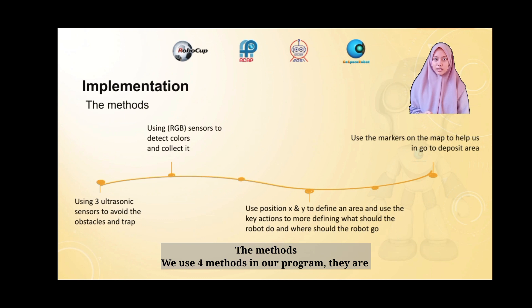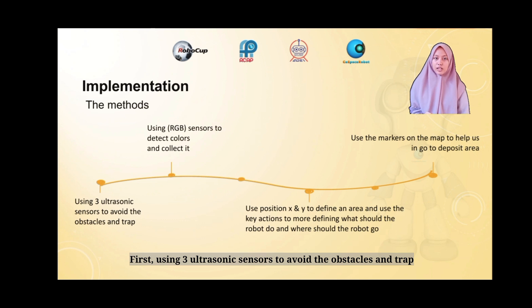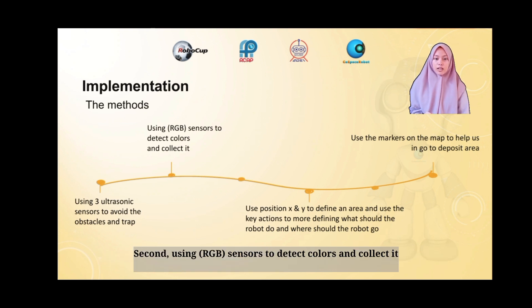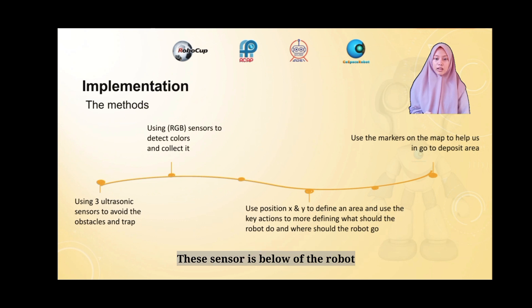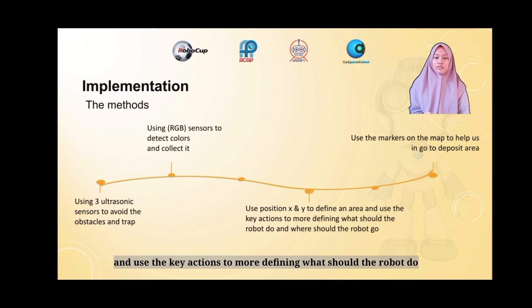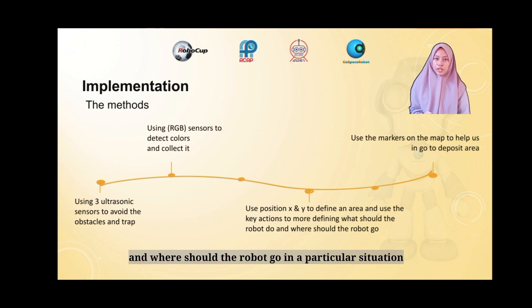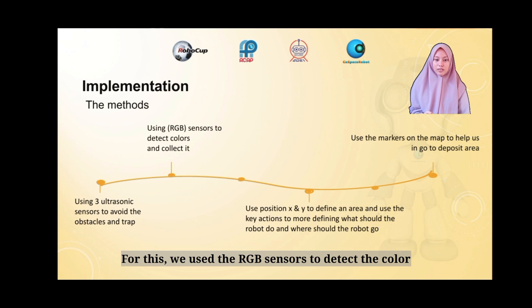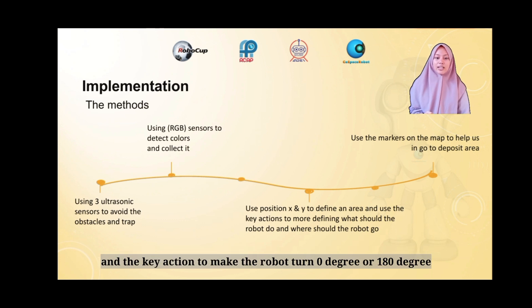Implementation — we use 4 methods in our program. 1. Using 3 ultrasonic sensors to avoid obstacles and traps; sensors are on the front, right side, and left side of the robot. 2. Using RGB sensor to detect colors and collect points, also used to detect the deposit area; sensor is below the robot. 3. Use position X and Y to define what the robot should do in a certain area, and use key action to define where the robot should go in a particular situation. 4. Use markers on the map to help encode the deposit area using RGB sensors and key action, making the robot turn to 0 degrees or 180 degrees.